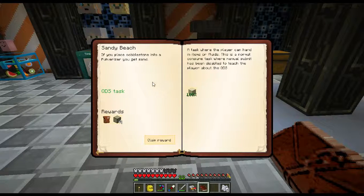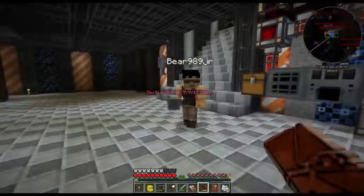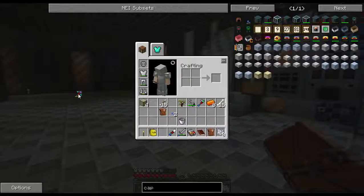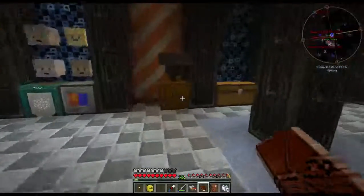I got the sand quest done while he was away. Your pick has fortune, right? No, mine has none on it, but it's probably got modifiers on it if you want to go put some on it.